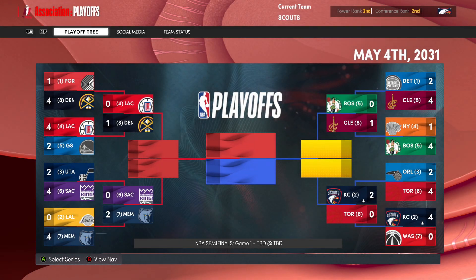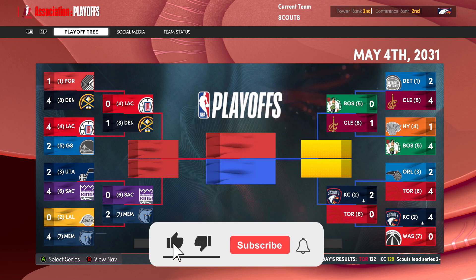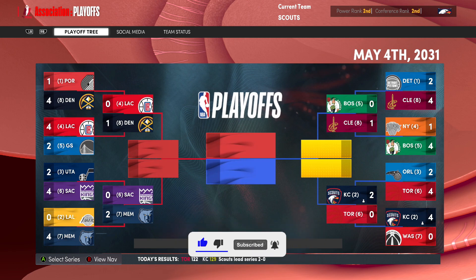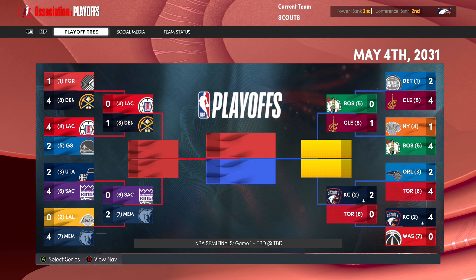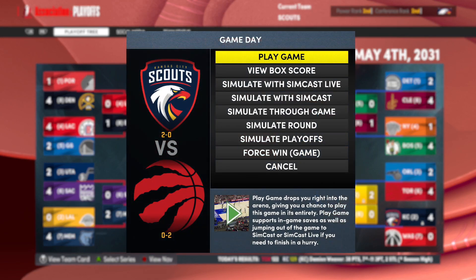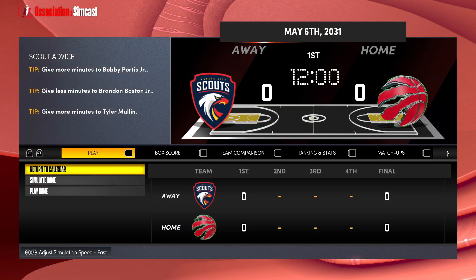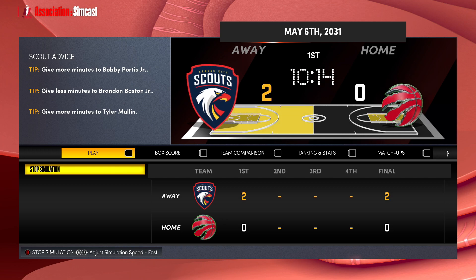Welcome back, everybody, to the NBA 2K22 Miami Expansion Series with the Scouts. Today we are going to go into Part 2 of Round 2 against the Raptors — Games 3 and 4, and maybe Game 5, as we head into Toronto for the next two of the series. We're going to start off by simcasting the first half of Game 3 and watching a good amount of the second half, and we'll take the rest of the episode from that point because we have no idea what's going to happen.